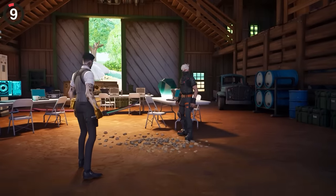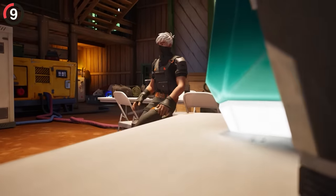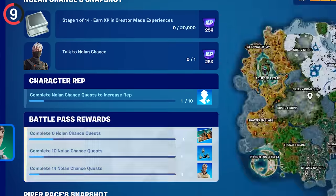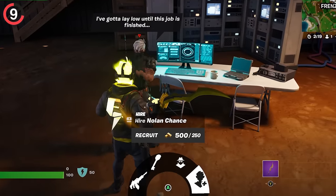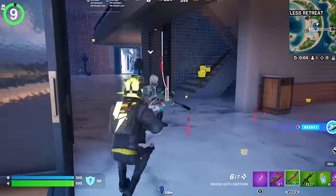NPCs are usually the same every season, but this time around they gave Nolan Chance some unique abilities. As you complete his quests, this gives you extra uses for the NPC, and once they're all done, he gets the ability to constantly scan the area. Hire him and you basically have a walking recon scanner with a gun.